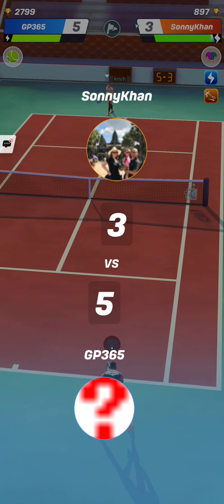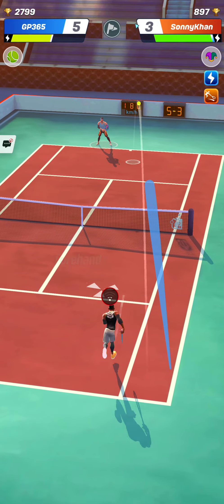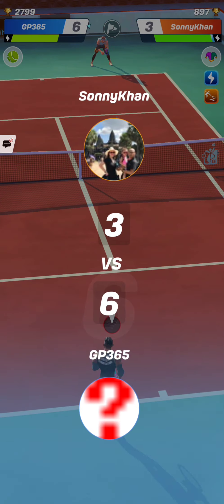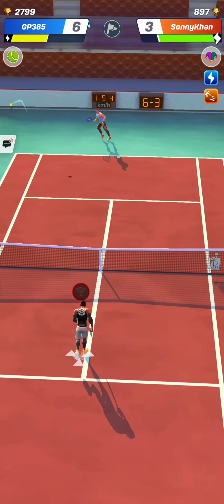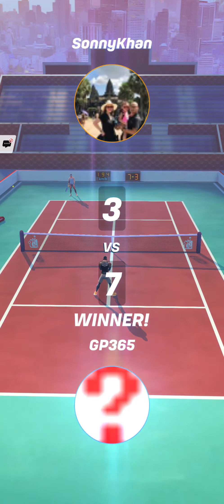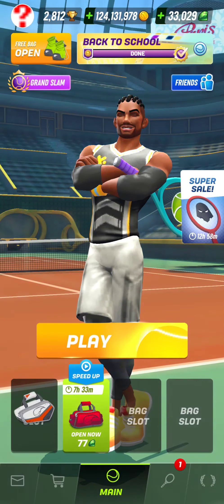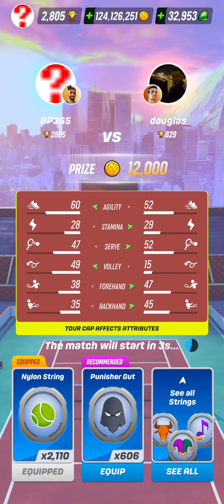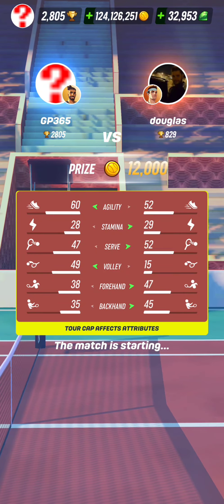I don't know what happened there — the finger was slipping, I think, for this opponent. And then a connection problem to server. My Luke was able to end the match with an easy volley. Of course, when the opponent is not hitting back a very strong shot, that's easier for Luke, even with a 49 volley stat, to hit the volley back.